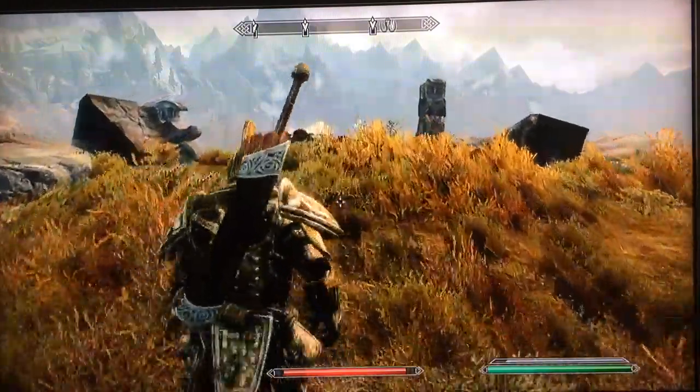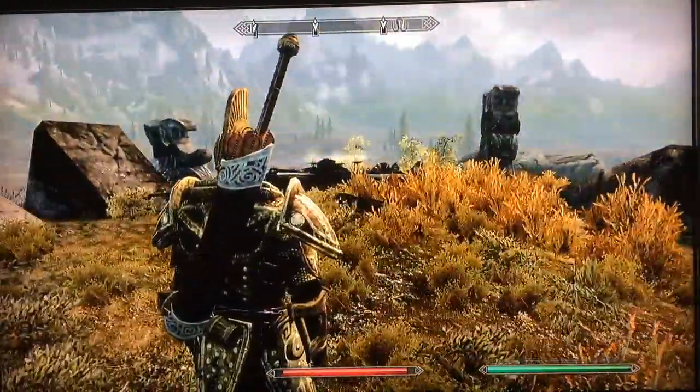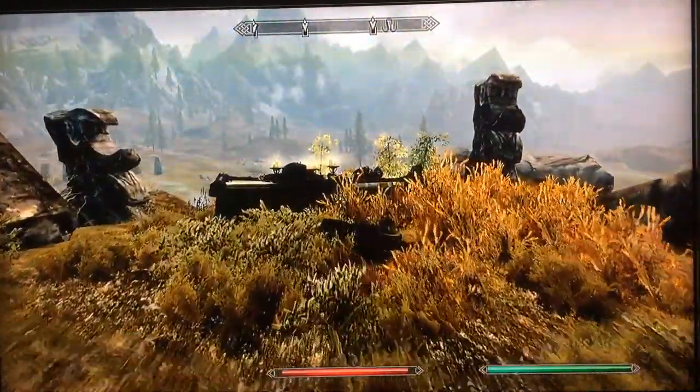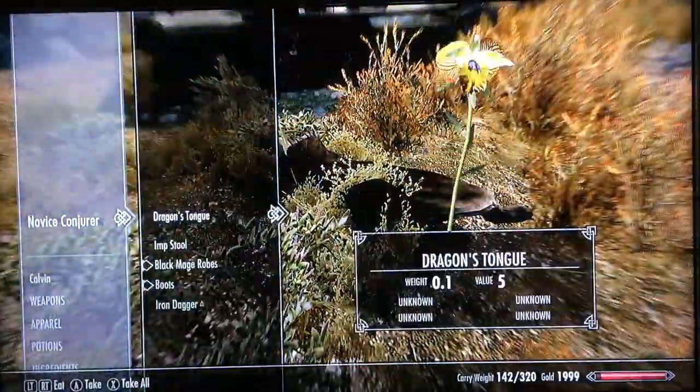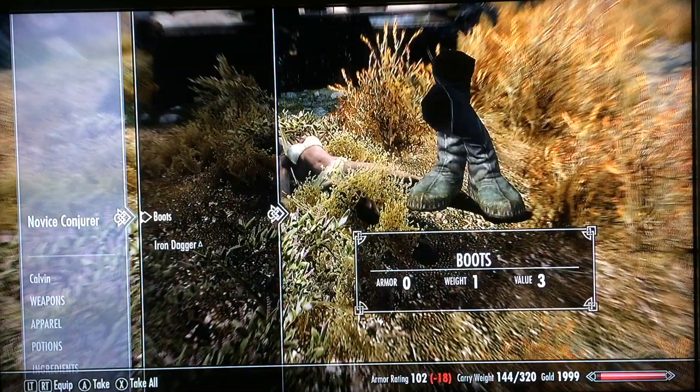You will approach an altar on the crest of the hill. You will find a dead conjurer and her fellow conjurer laying on the altar.